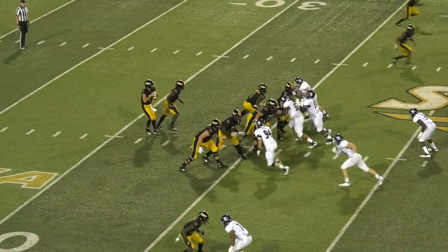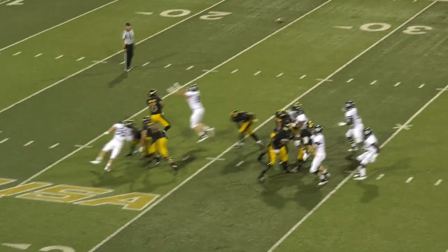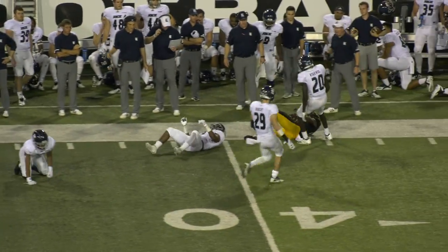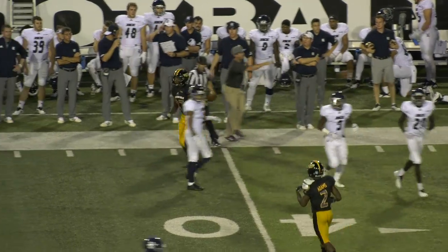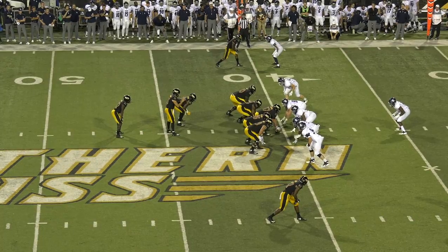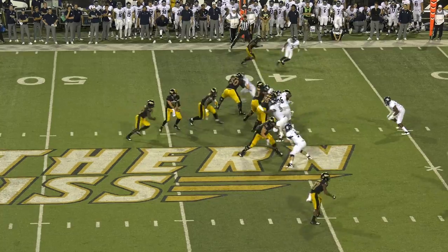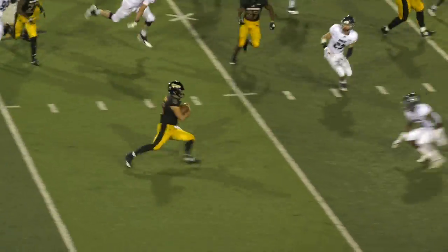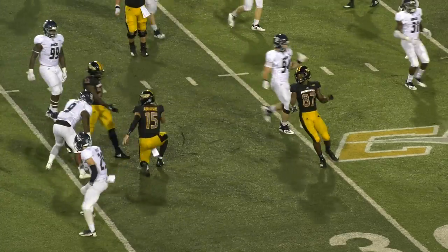The Golden Eagles off the right hash. Abraham takes the snap, has some time, throws it down the sidelines. Caught on the other side for a Golden Eagle first down, knocked down around the 40-yard line. Double receivers right, single receiver left for Abraham, and Abraham is going to keep it himself around the right side. He's got some room and he slides down around the 30.